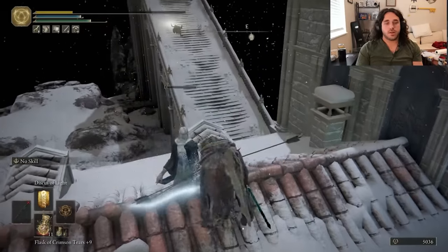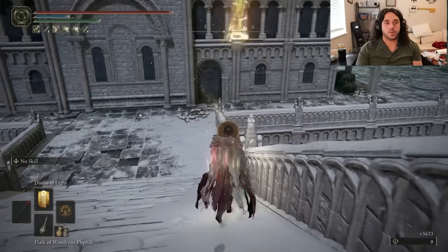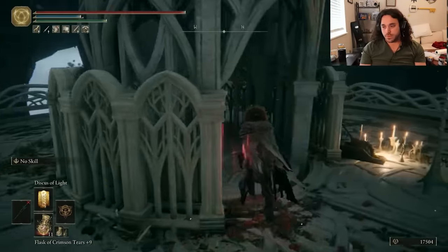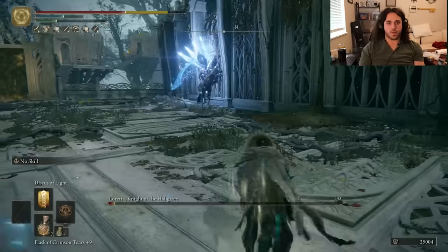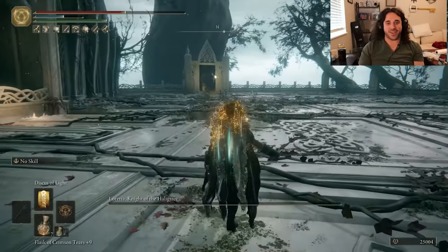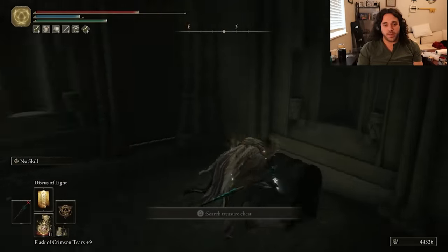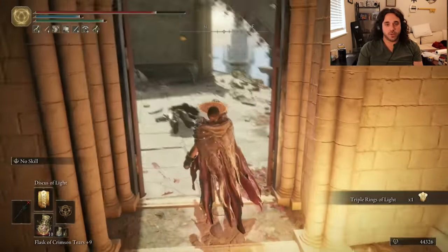What could be worse than a boss with 40% holy resistance? Two bosses with 40% holy resistance. Bernie can tank, we can ring a ding ding. Malekith has 80% holy resistance — we'll just go to the Halak tree instead. The archer arches us in the liturgical town, then I remembered the rings have a dummy long range and hit them from the stairs. Easy peasy. Now we're in the big tree and can land our first swag jump of this run. Loretta time — we're gonna throw rings at her.